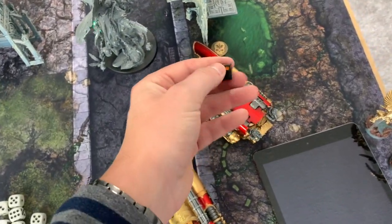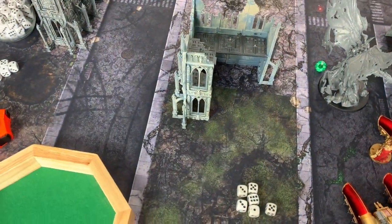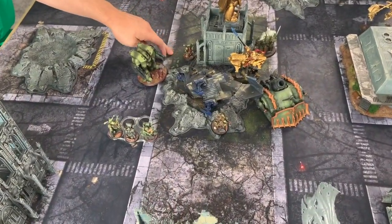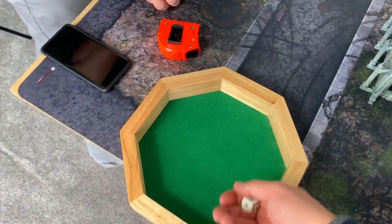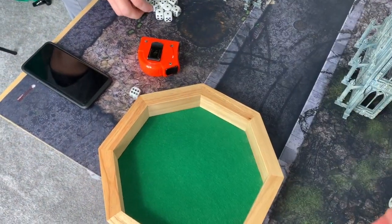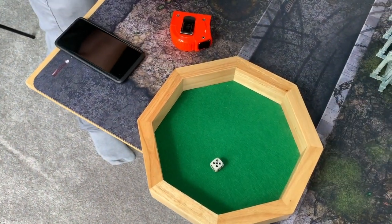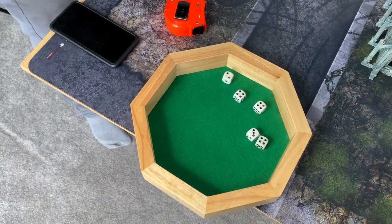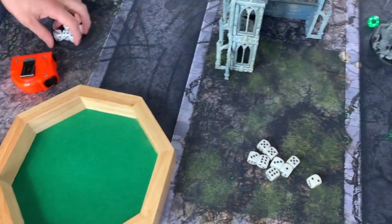Now into the charge phase. The Demon Prince is going to assault the shield captain. Let's shoot the melta first. The Sorcerer is also going to assault — but he fell back, so he probably can't. Just the Demon Prince then. Demon Prince hitting on a six — hits. Wounding on a three — yes. I'm going to use a command point. It wounds — minus four invuln save — nope. D6 damage — five wounds. Disgustingly Resilient — it takes five. He's got three wounds left.